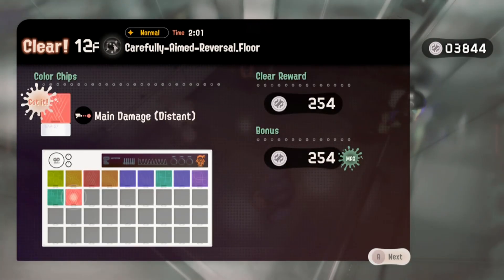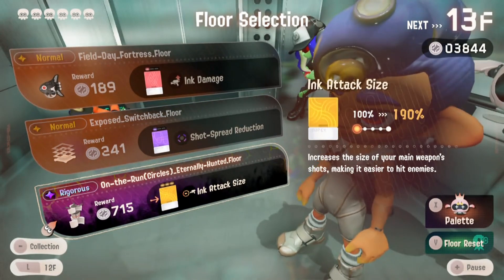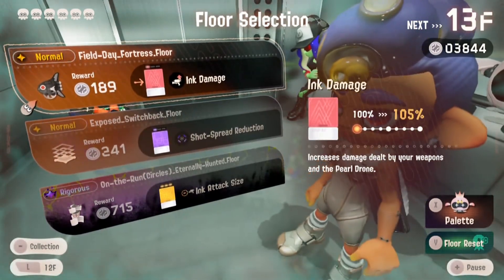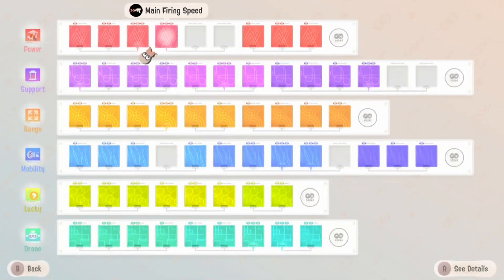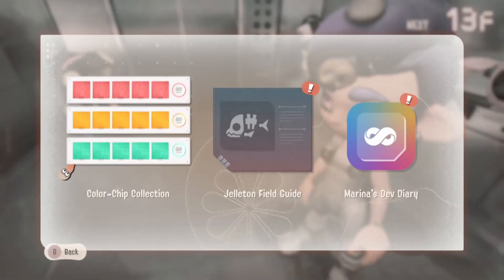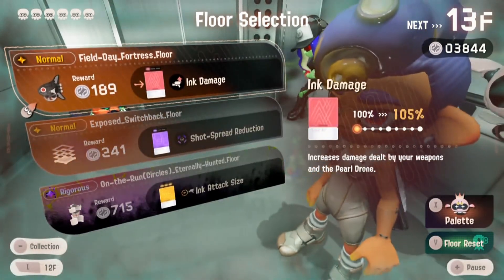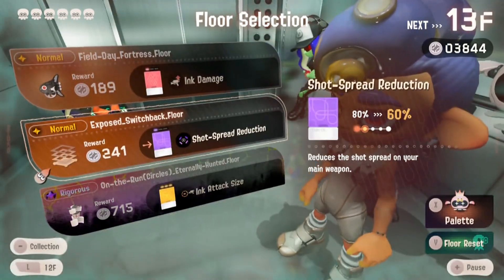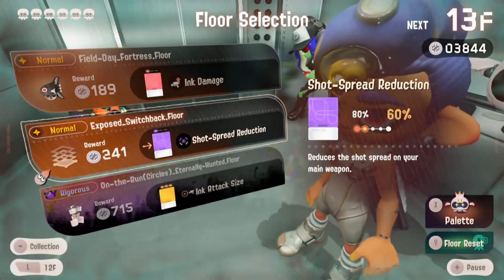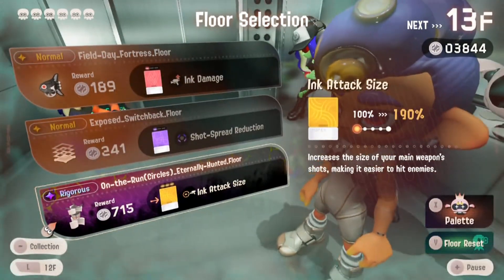We experienced 254 menbots for this floor — that's like the same average increase. We got here the one for eight damage — I think we already have that. Let's lay low with the ink damage, skip the one for eight attack size because that may seem like our best option.